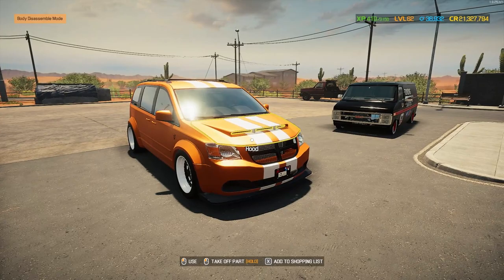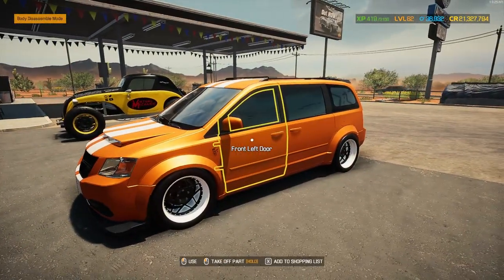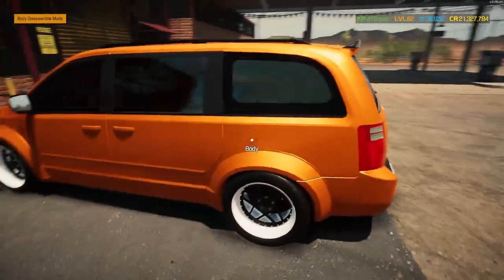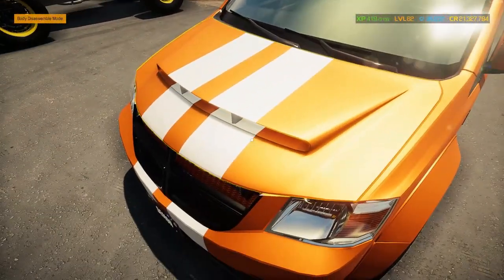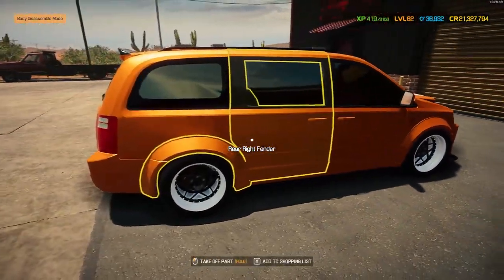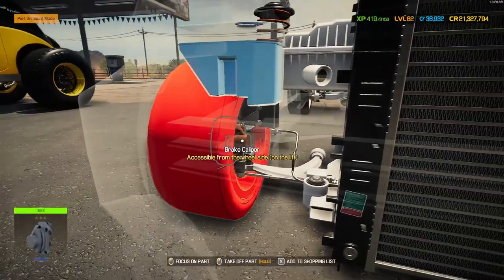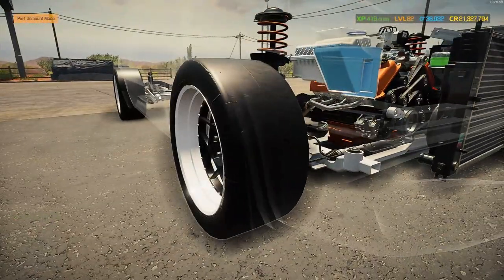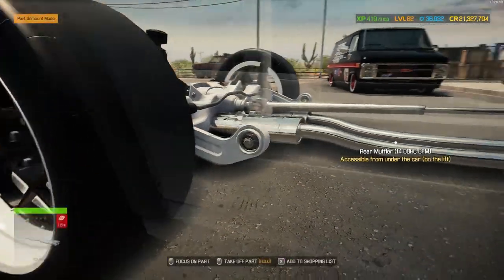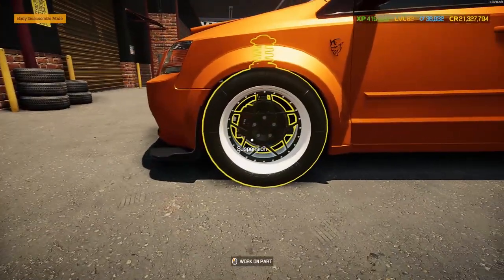Here we are all finished with the Dodge Grand Caravan Demon Edition, looking pretty sweet in that matte orange with the white stripes and those two-tone rims, which we'll talk about in just a minute. This looks fantastic - I love how that engine looks in there. The suspension in there in the white mostly, with a few splashes of orange and a little bit of black, looking pretty good.